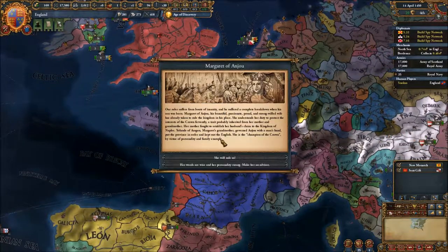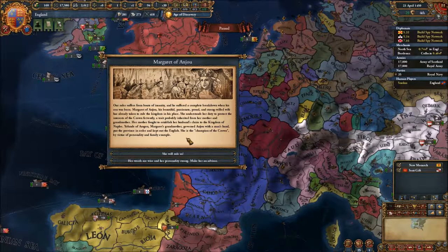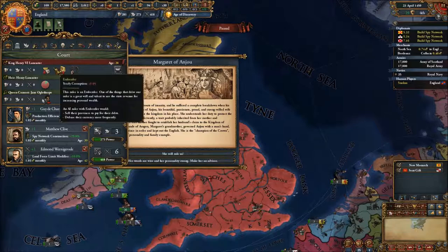We have a pretty strong alliance. Our ruler suffers from bouts of insanity and he suffered a complete breakdown when his son was born. Margaret of Anjou, his beautiful, passionate, proud and strong-willed wife has already taken to rule the kingdom in his place. She understands the duty to protect the interest of the crown - a trait probably inherited from her mother and grandmother. Her mother fought to establish her husband's claim to the kingdom of Naples. Yolande of Aragon, Margaret's grandmother, governed Anjou with a strong hand.